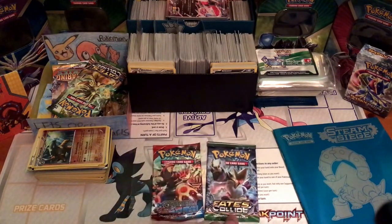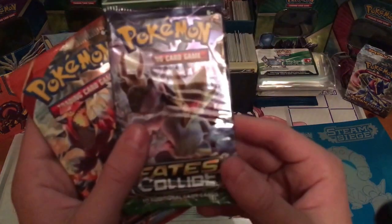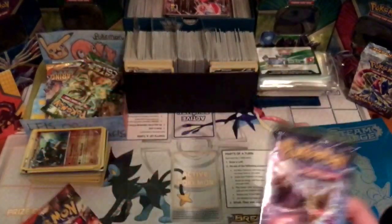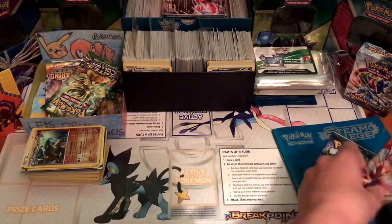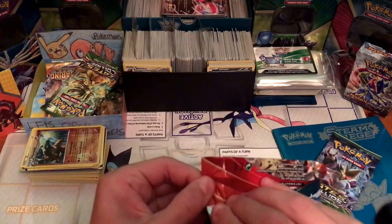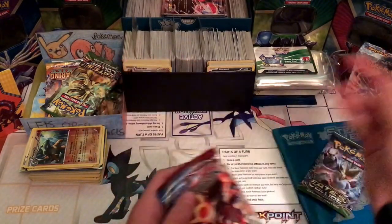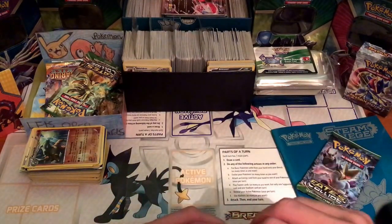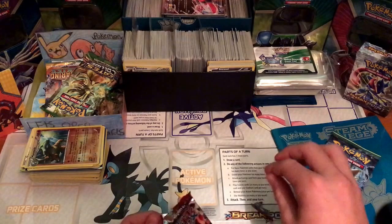Enough talking, let's get into the Fates Collide and the Primal Clash pack. We're basing the pack battle on these two packs — these are the packs I had and the packs Pokie Master had. We're going to unbox the Primal Clash pack first. My packs are in one of these tins, and I've got loads of empty packs in there too.